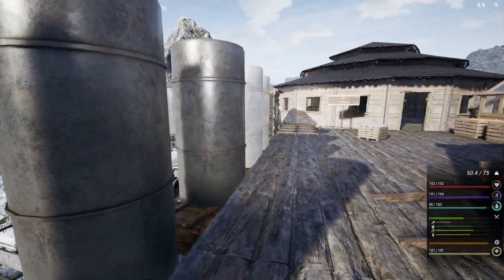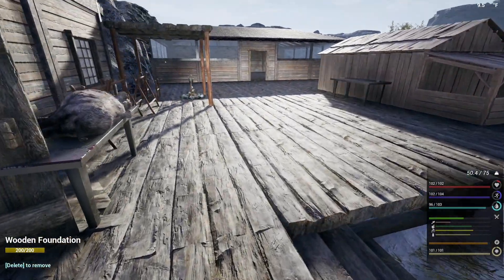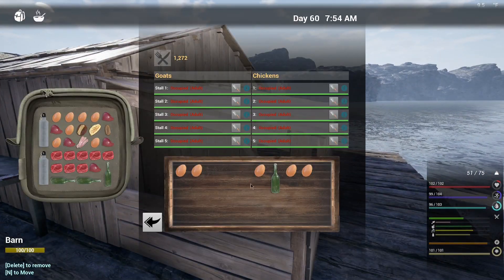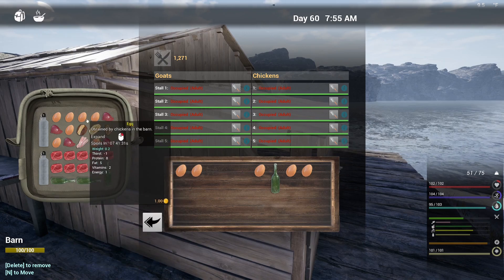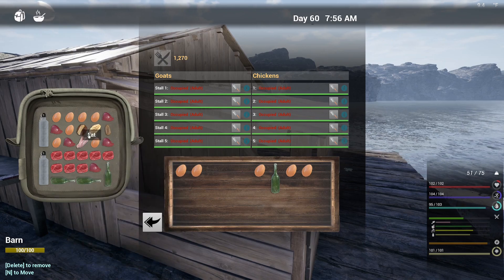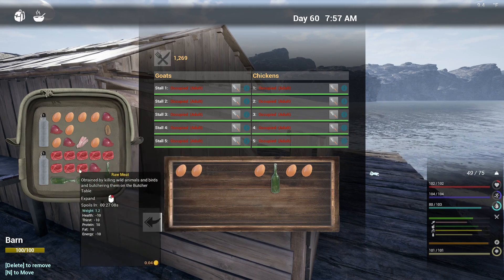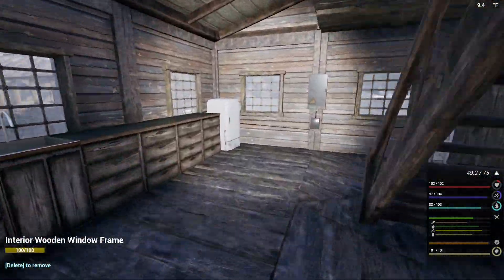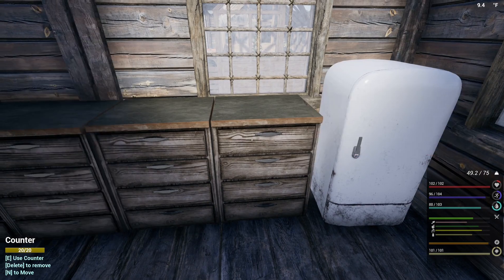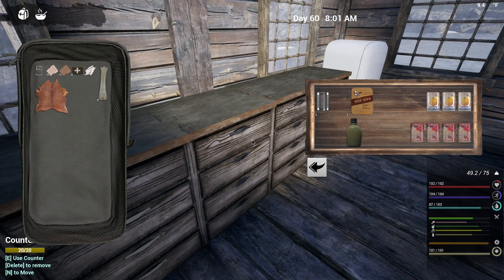I really want to make some of the large ration packs, so let's see what all we need for that. We should have everything. I do know we're gonna need some milk - we've got milk right there. We've got plenty of eggs, so no worries. Let's go ahead and eat some of this stuff while we've got it here.